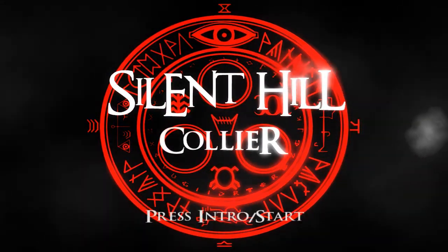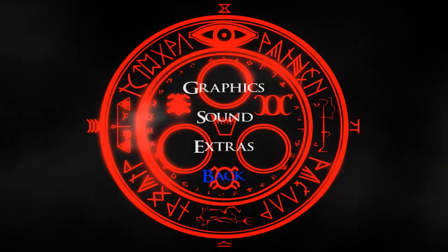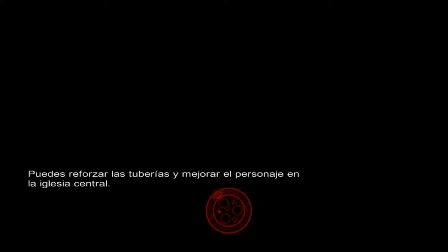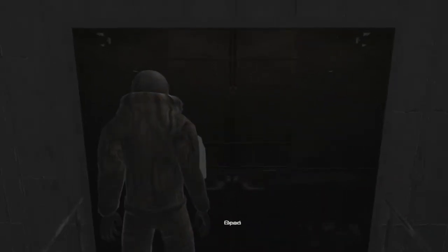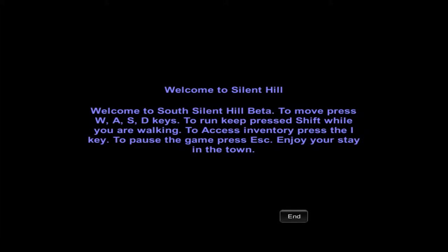You can press Enter to start. You can go in the menu but you can't do anything — you can't even select graphics or anything, they don't do anything. So you just hit New Game and it kind of just spawns you in the world. There's Spanish text here but the game's actually in English, which is a bit weird. You actually set the settings before you load the game in. This is what the game looks like, and there are notes you find out here — this is kind of a 'Welcome to Silent Hill' message that talks about the controls.